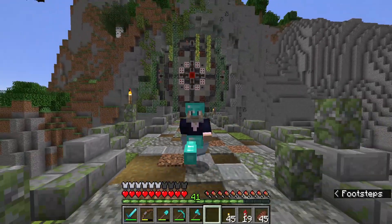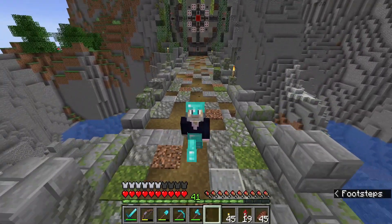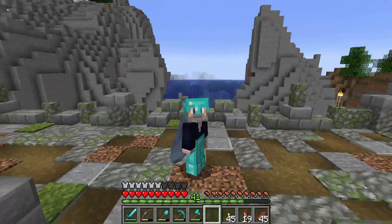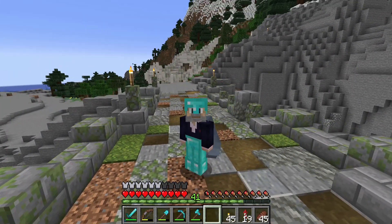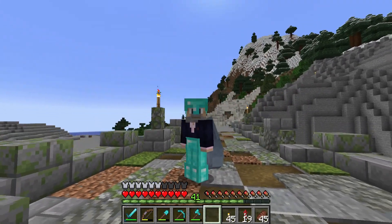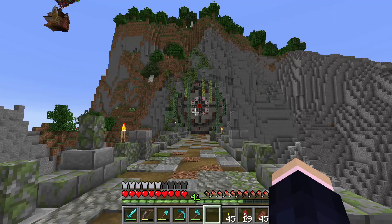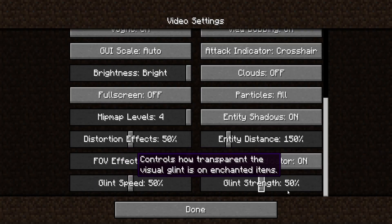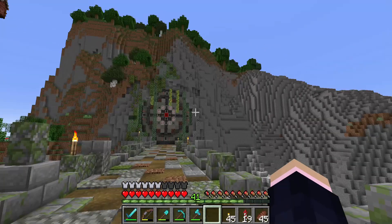Hello everybody and welcome back to another episode of Building with Flow. As of today we're playing in Minecraft 1.19.4 and there are quite some visible changes. My armor is completely glintless — well, it's glinting still but ever so slightly. You can also change this in the video settings apparently, so that's something new.